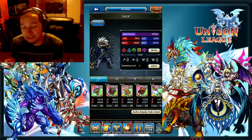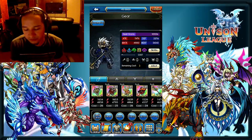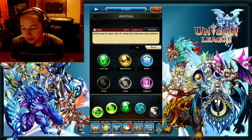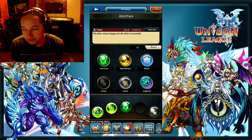Now let's get into the skills. I'm going to show you my abilities at this moment. This is like the base abilities that most people will have as a cleric — they'll have Cure 1, they'll have Recover, they'll have Greater Healing, and they'll have Cheer.